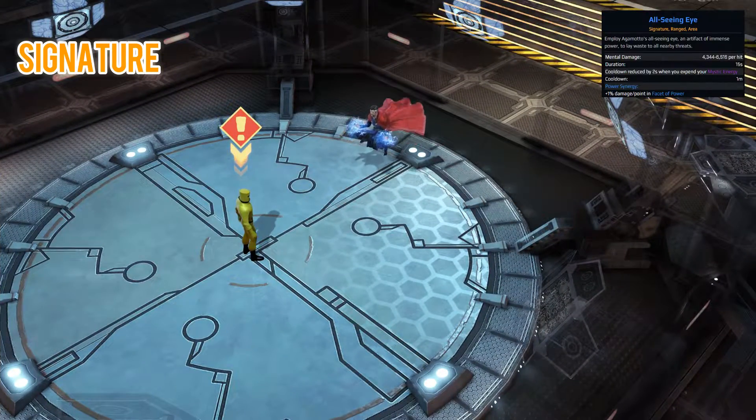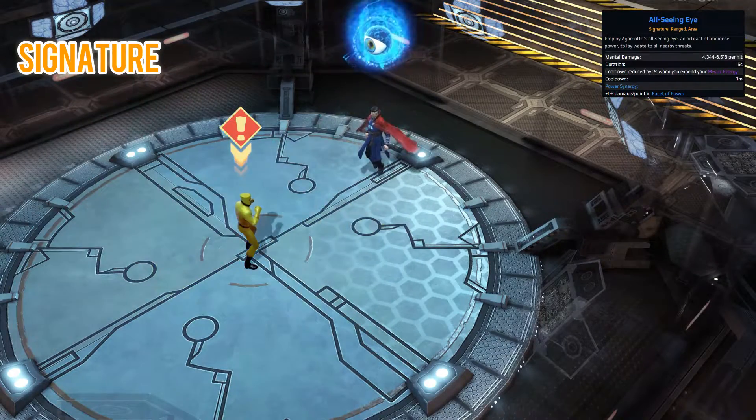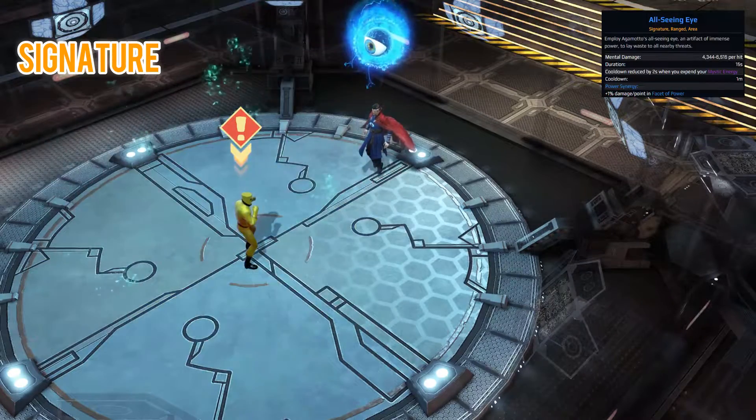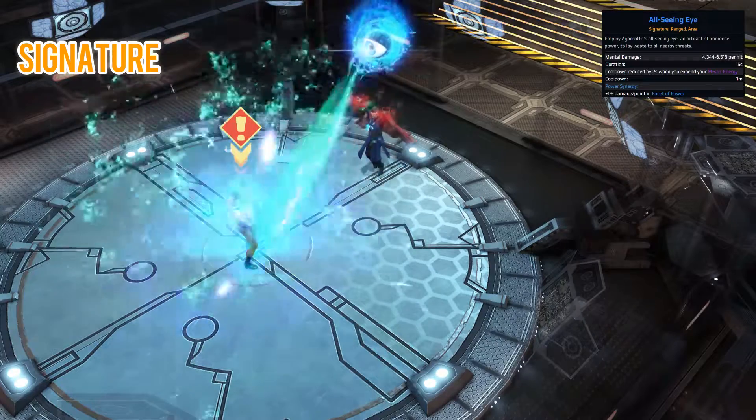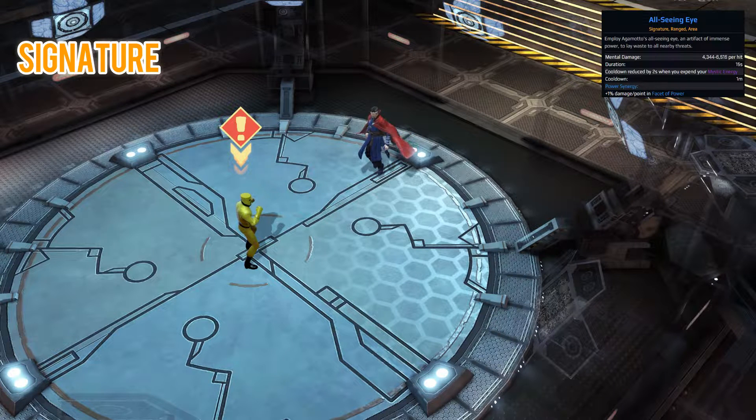For the signature we have All Seeing Eye. This skill ties in with the Eye of Agamotto artifact — it deals mental damage with a 15-second duration. The cooldown is reduced by two seconds each time you expend mystic energy. It has a high base cooldown of one minute, but you can bring that down through mystic energy. Unlike many signatures in the game, this is affected by power duration — stack that while using mystic energy to reduce the cooldown, and it can work very well together.